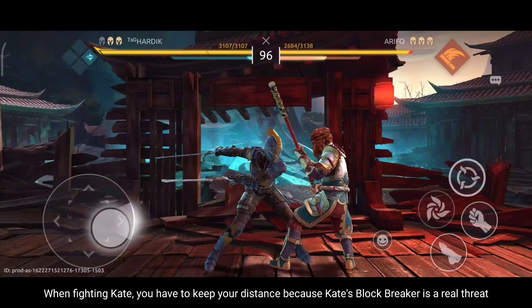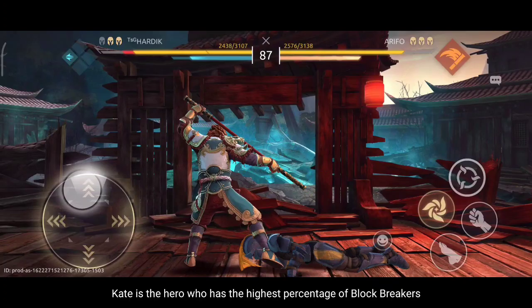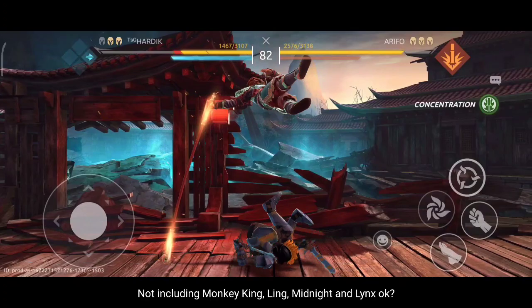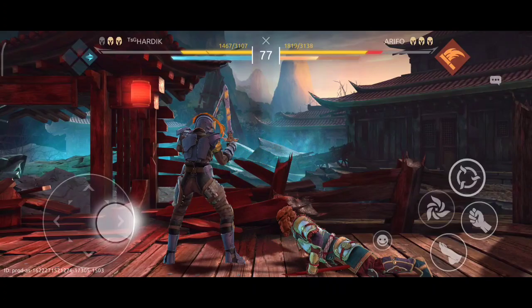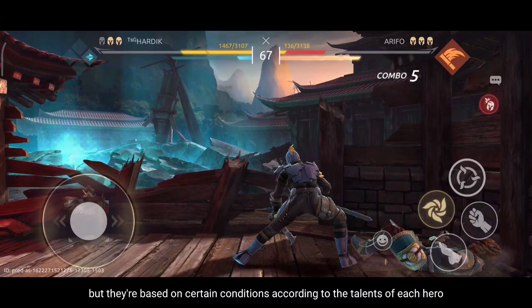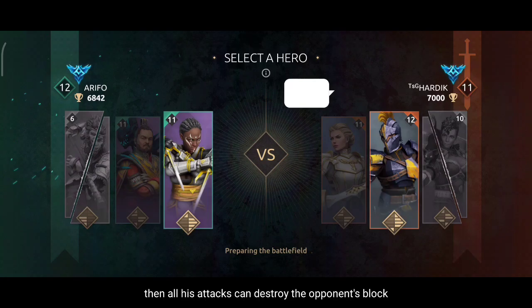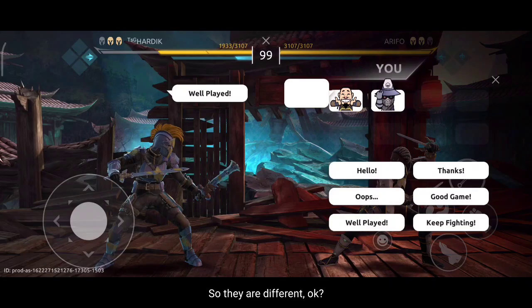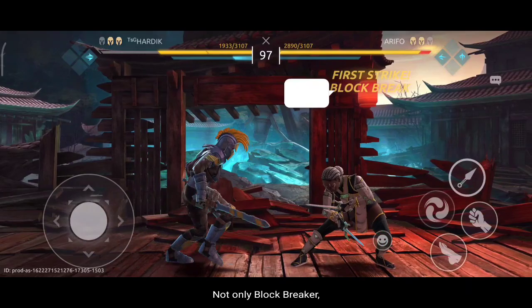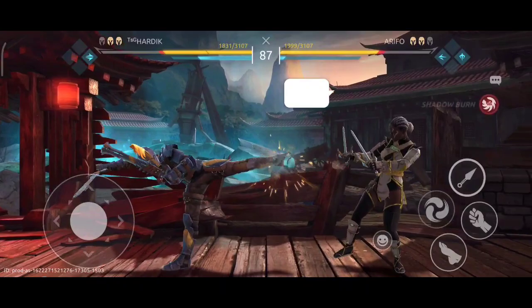When fighting Cat, you have to keep your distance because Cat's block breaker is a real threat. In my experience playing Shadow Fight Arena, of all the existing heroes, Cat has the highest percentage of block breakers. Not including Monkey King, Link, Midnight, and Lynx — these heroes have a different block breaker method than Cat. They are not based on percentages but on certain conditions according to each hero's talents. For example, when Lynx uses his bomb, all his attacks can destroy the opponent's block. Not only block breaker, Cat's attack speed is also a real danger — she is faster than Emperor.